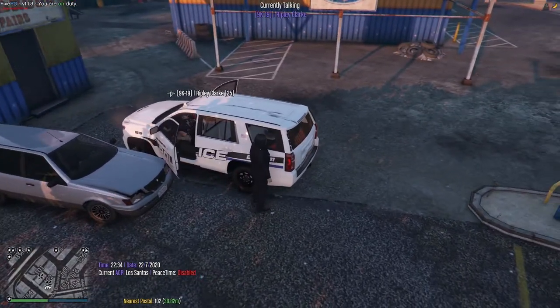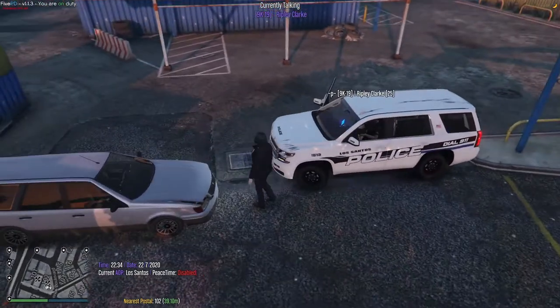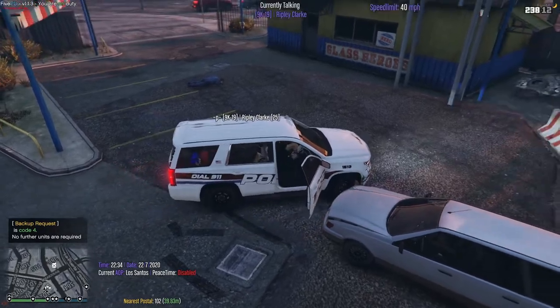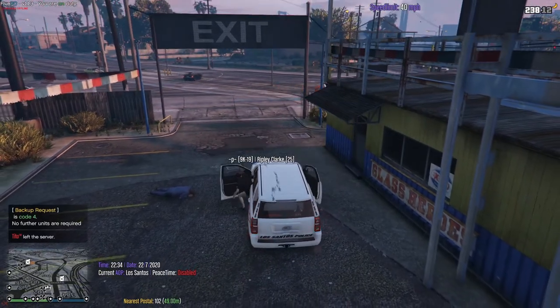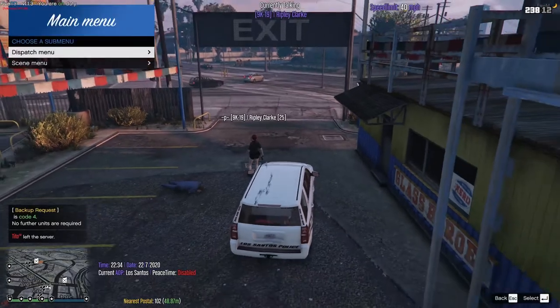There are two ways you can call EMS. First off, don't ever call the NPC for players. But since this is an NPC that died, we can call the NPC EMS. One way is to press G, and that opens the dispatch menu.